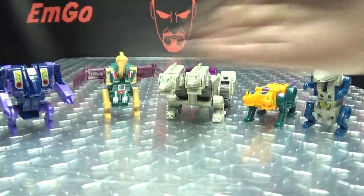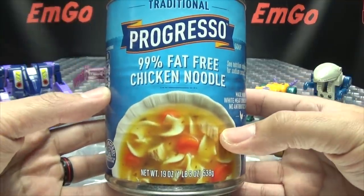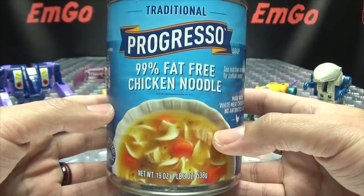So here we are, and there they are. Usually first and foremost I would take a quick look at the packaging, but I don't have any original packaging for these guys. All I have is an empty can of Progresso chicken noodle soup. That is my contribution to this conversation.